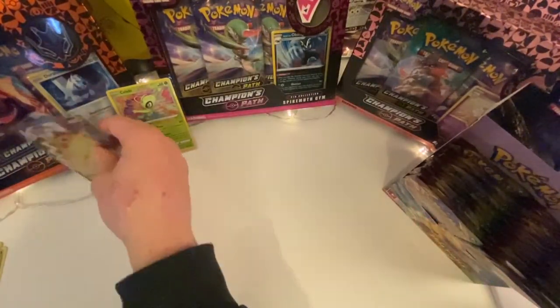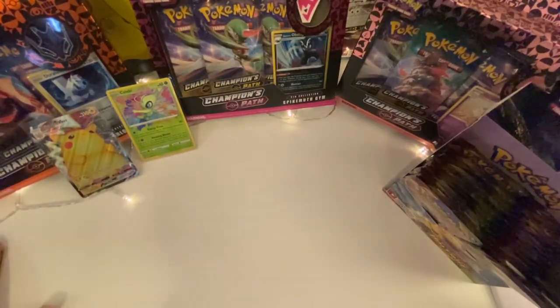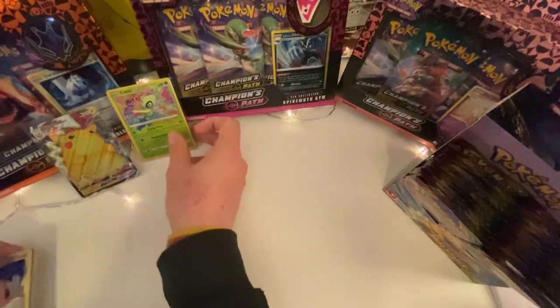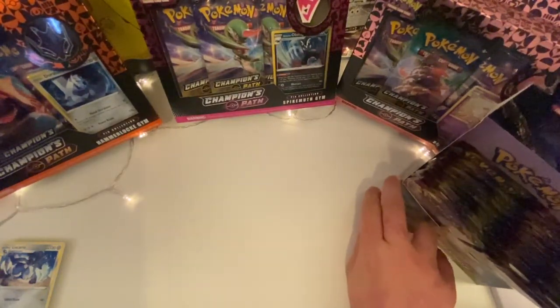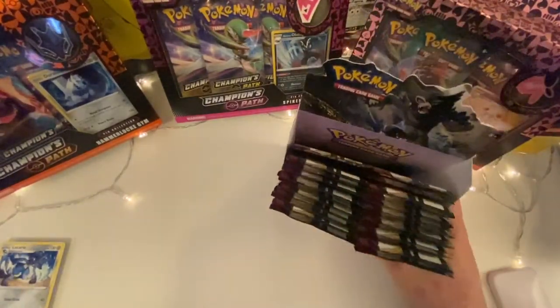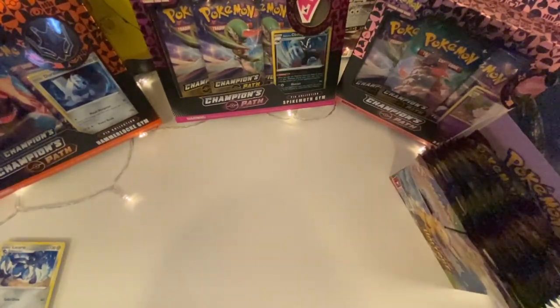Thanks for watching our video! Please make sure you come back, let us know what you think, and we will catch you in the next video where we'll be doing some Champion's Path openings. You can see them in the background — we've got the Hammerlocke Gym, Spikemuth Gym, and Ballonlea Gym. Those are the new Champion's Path pin box sets, coming out on Friday.